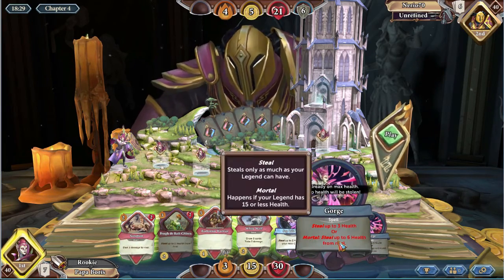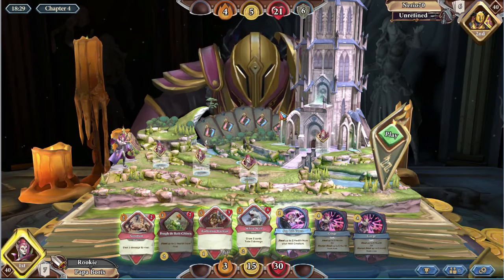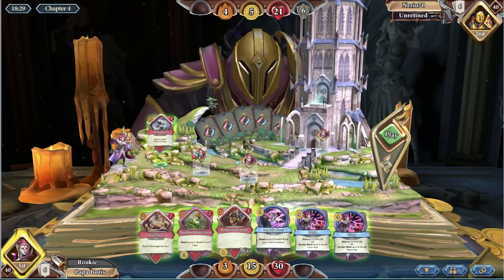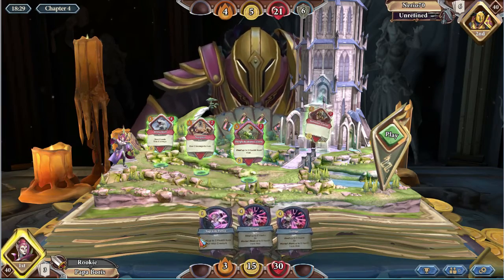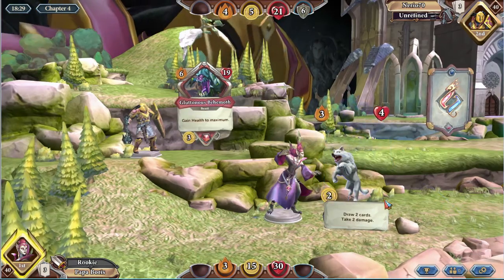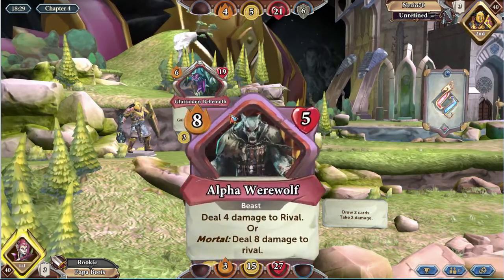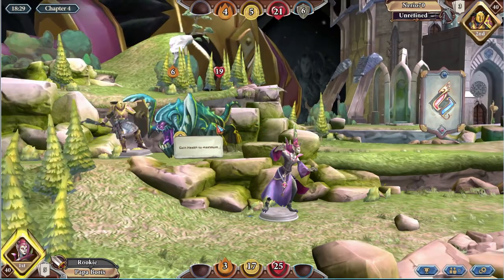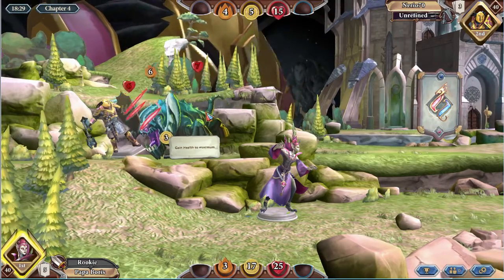We got Gorge — Gorge is a really good card. If you're at mortal, meaning at half health, you steal up to six health from a rival, which is really, really good. Unfortunately I cannot get that low right now — it's so frustrating. We'll kill this wolf, that'll deal five damage to me, then hit him, hit him again, and play the Barbarian Warrior because it's the only really playable card I have. Gain three health to maximum — very interesting. He's going to have to get hit four times to actually get that maximum health, so I'm assuming he's got some kind of trick up his sleeve.